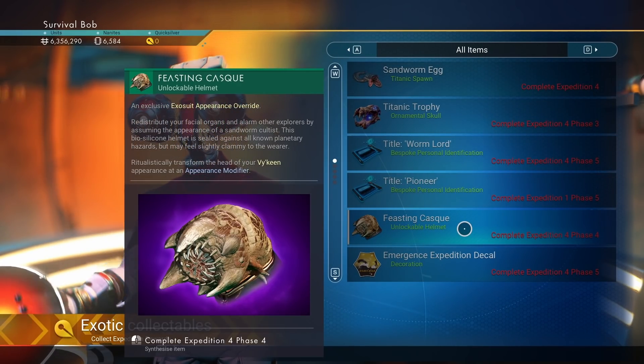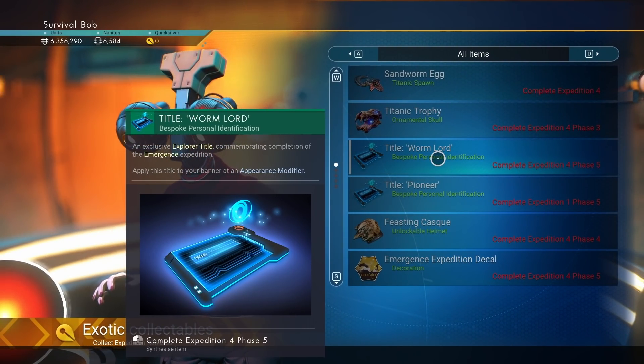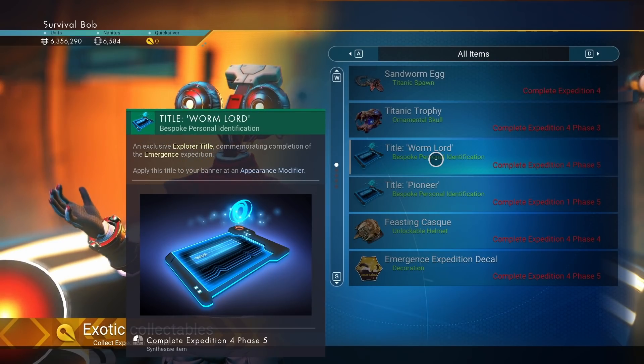Or maybe they worship it. We need to know what's up. That's Phase 1 — ignore that. Phase 2 title: Wormlord. Survival Bob, Wormlord — that has a nice ring to it. I'm down with that. So that's a new title.